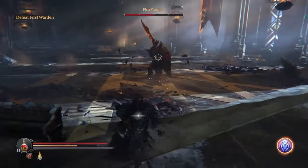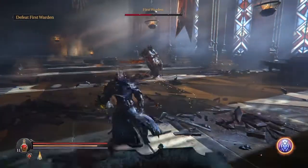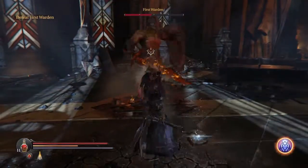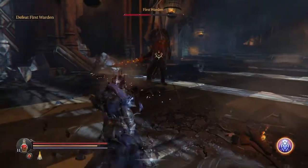The Warden's health is divided into fourths. Each time the Warden's health is depleted by a fourth, he will shed a piece of armor and become faster. The fourth and final phase offers a new attack, which I will cover in the movesets next.